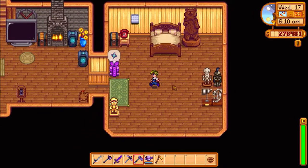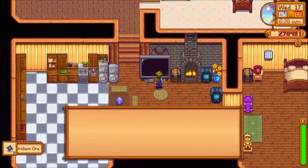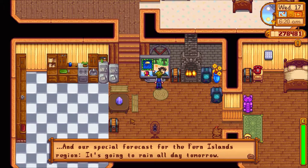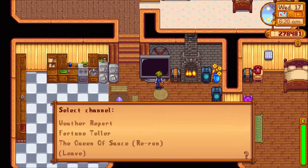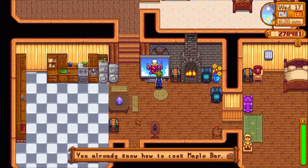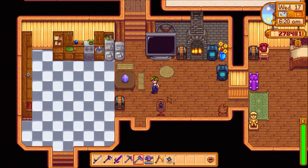Hello everyone. My name is Stealth Jacob, and welcome back to Stardew Valley. Let's check out the TV. It's going to be sunny and rainy on the island tomorrow. Queen of Sauce — maple bars, we already did that one. Fortune Teller — really good luck.